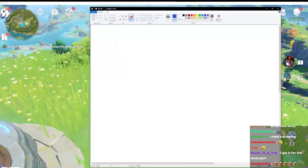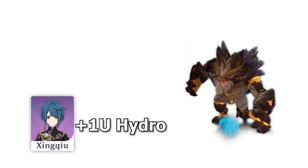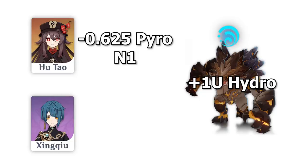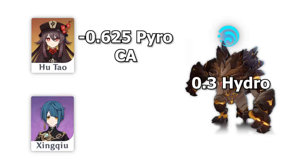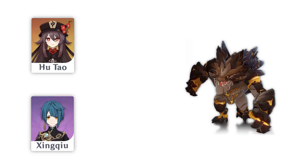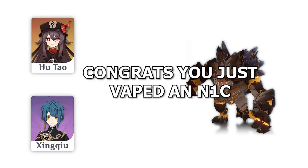So the way it works: Xingqiu applies 1 unit of hydro. Hu Tao's normal attack takes away 0.675, leaving you with about 0.3 hydro. Using that 0.375 remaining, you can do another reaction which takes away the remainder. So this gives you 2 vaporizes: vape 1 on the normal attack, and vape 2 on the charge attack.